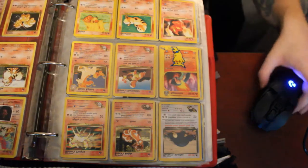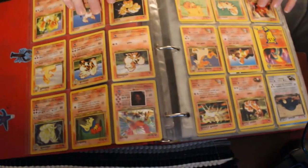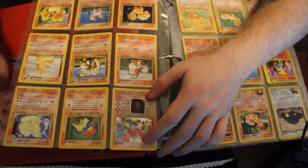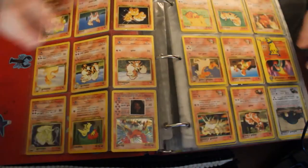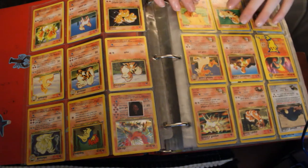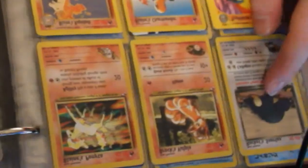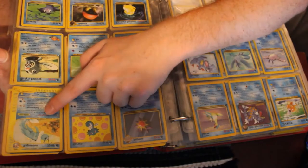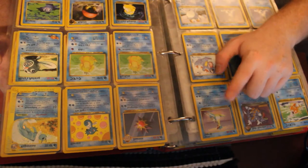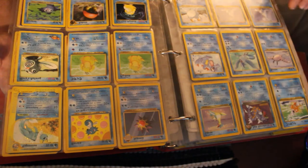We have some cool ones on this next page here. We got a Ho-Oh Holographic, we have a Ninetales Holographic. One of my favorites on this page is Snorlax. Holographic Evolutions, a Holographic Ampharos, a pre-release Gyarados, and a Dark Gyarados.